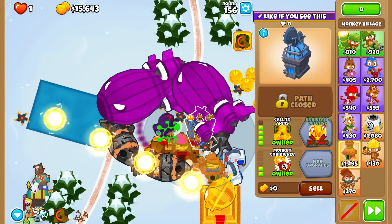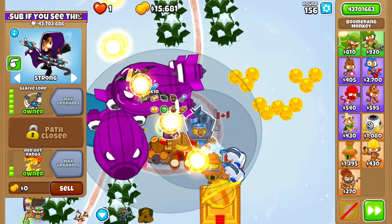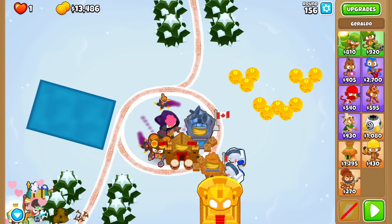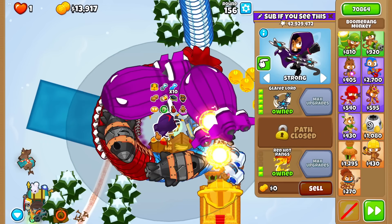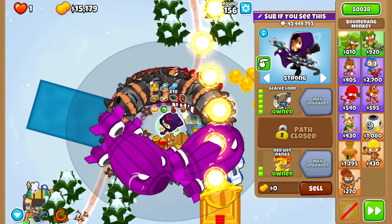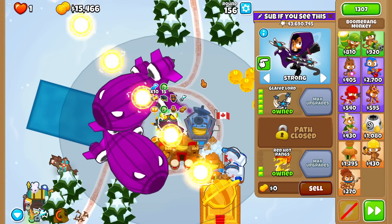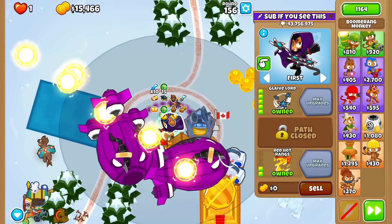I bought a third discount village because I need two villages — one Called Arms, one Homeland. Working on Homeland right now, and the Glaive Lord is doing pretty good. The DPS is getting very close to 6 digits and we'll definitely breach that mark if we can afford Homeland Defense. I'm going to give it a Camo Potion for extra range and extra DOT damage, and carefully use Called Arms and Overclock at the right time while changing targeting.